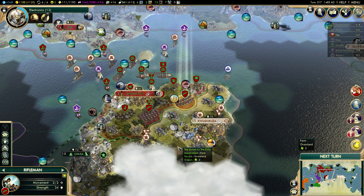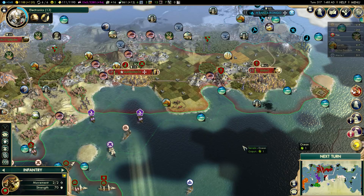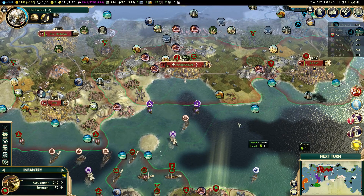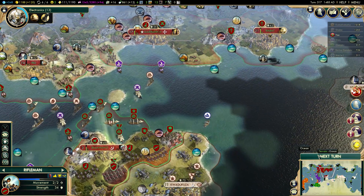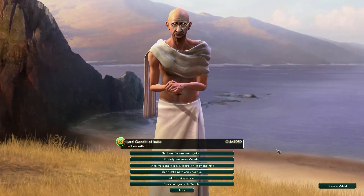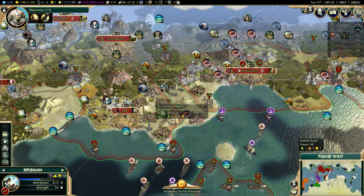My army is actually looking pretty decent, but I still need to upgrade a lot of these units — 295 gold per unit, that's not going to happen right now. My frigates are the priority for upgrades. I have a crossbowman, a pikeman, and a rifleman still needing upgrades. And I kind of want to get dynamite to upgrade my cannon to artillery — that would help a lot. I could warn Gandhi, but that's probably not going to change much because Gandhi hates me.